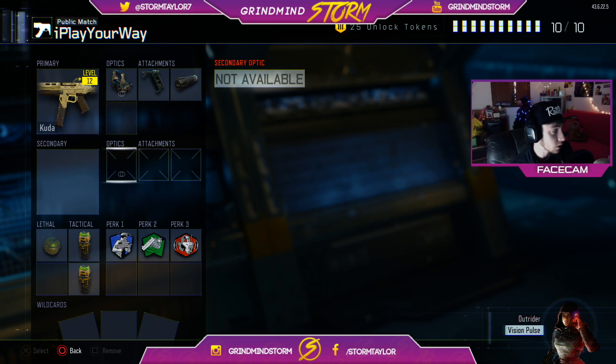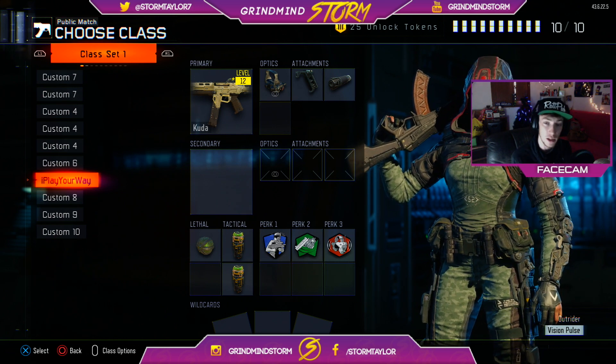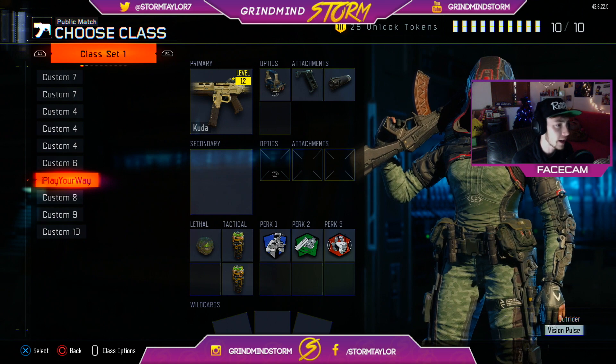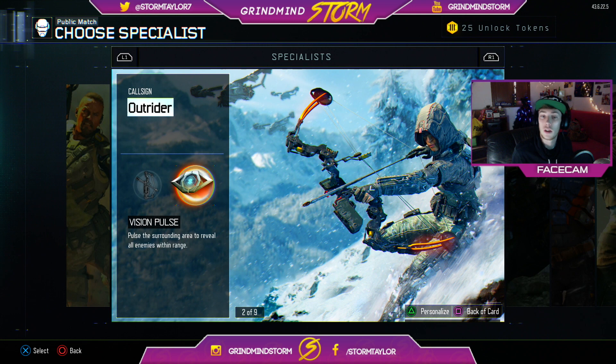For my perks, we've got six cents, fast hands and awareness. He didn't fill up the whole point system of the class setup, so I went ahead and put two concussion grenades and a Semtex, just keeping it kind of traditional there. We've also got the specialist which is the Outrider with the vision pulse — I only need to kill four enemies when they're vision pulsed four times to be able to get that hero helmet, so hopefully we can complete that in this gameplay as well.